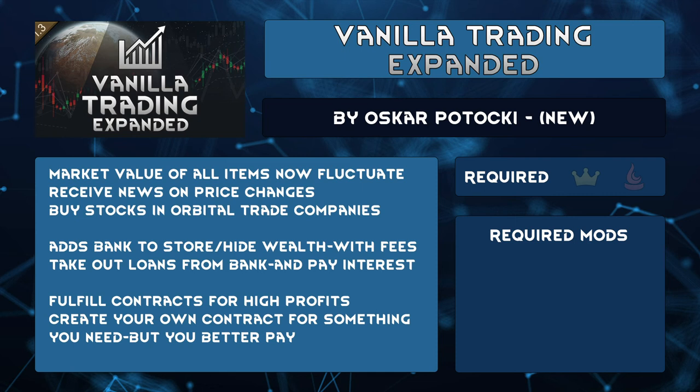Are you struggling for cash, or do you have too much of it? You'll also get access to a bank — deposit your excess silver so it doesn't count towards your colony wealth anymore. Make sure you're friends with the bank's faction; there's fees, of course. So be allies with them and eliminate your deposit and withdrawal fees altogether. But if you're struggling, there's always loans. Short-term loans have high interest, but long-term loan interest depends on your relations. Be a good person and raise that credit score.